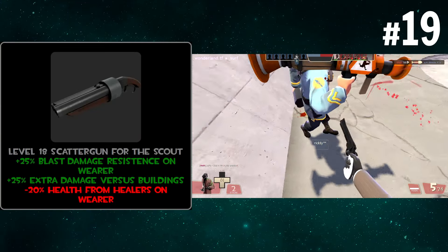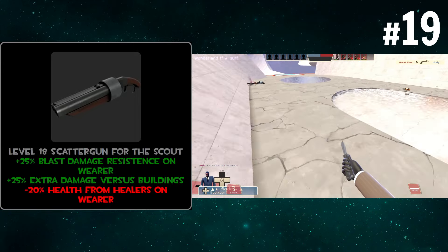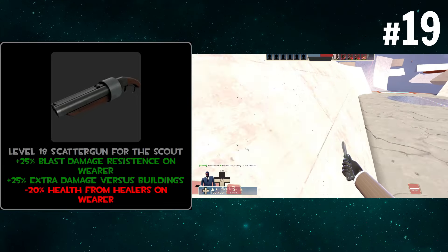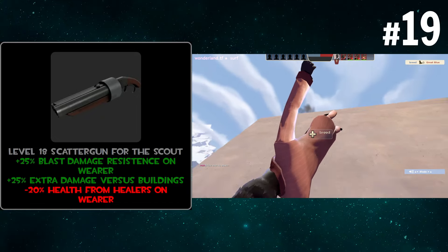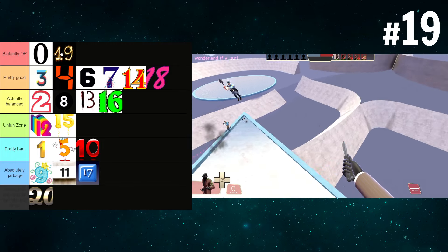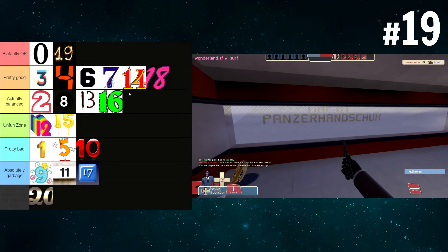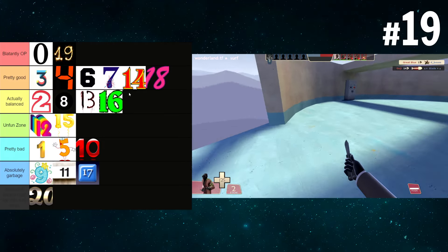A scatter gun which gives you blast damage resistance on wear, 25% extra damage to buildings, and the con is minus 20% health from healers on wear. This one's really good. It gives you blast resistance on the scout, which is something he desperately wants. Damage versus buildings is kind of whatever, but the blast damage resistance really carries this. Minus 20% health from healers is noticeable but if you're getting pocketed by a medic you'll still have enough health that it won't really make a difference. I'll say blatantly OP — it's basically a direct upgrade from the stock scatter gun, which is already the best thing in the game.